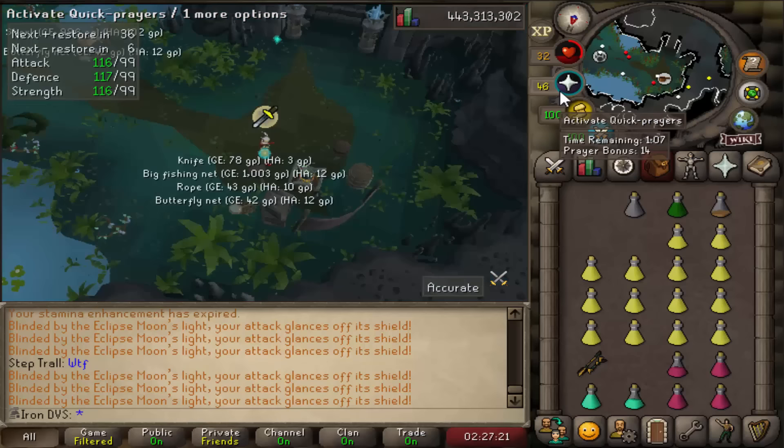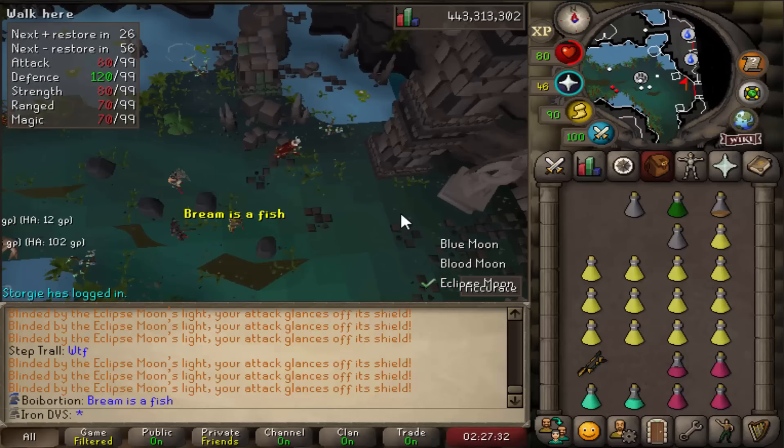Once the boss is dead, you're going to get teleported back outside. To get to the next boss, all you have to do is run east — just the door directly to your east, it's very close. Once you get over there and go inside, just click on the statue to begin the next fight.